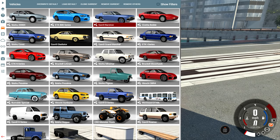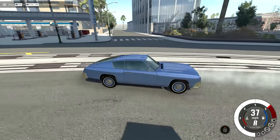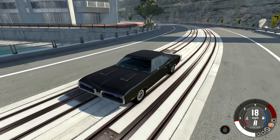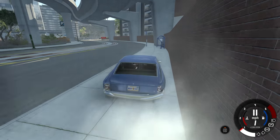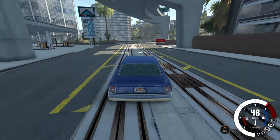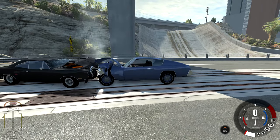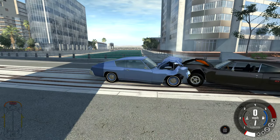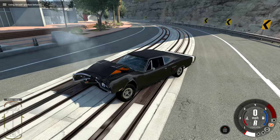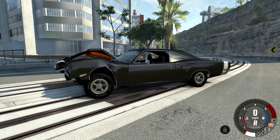I want to do a comparison now — spawn up a Barstow and crash it directly into the Gladiator to see how they compare in terms of damage, because they are similar vehicles: both American sedans with four seats. You'd think if you crashed them into each other, they should deform pretty close to the same. Going full speed at the Gladiator, reaching about 68 miles per hour on impact. Looking over here, got a little bit more damage on the Barstow. After moving the Barstow out of the way, you can see it's definitely asymmetrical from the damage — but from just one angle it looks much better. I'd say that worked well.